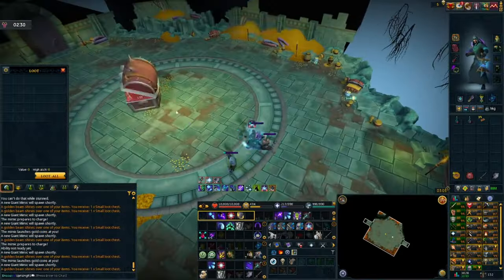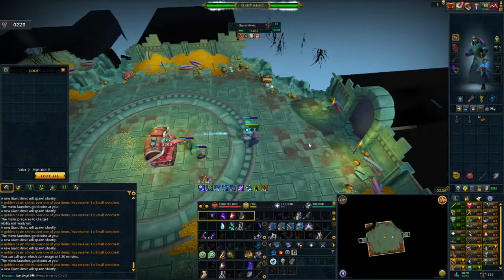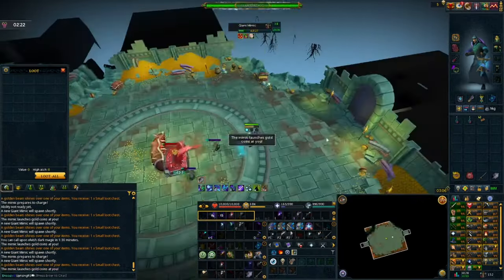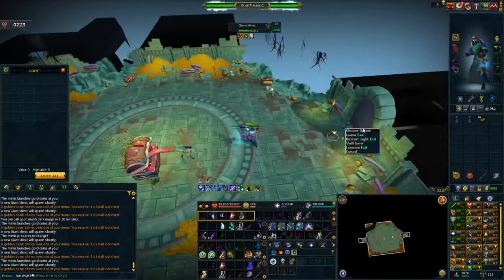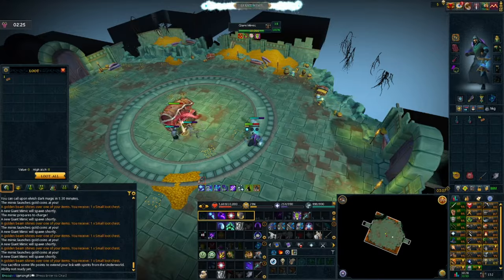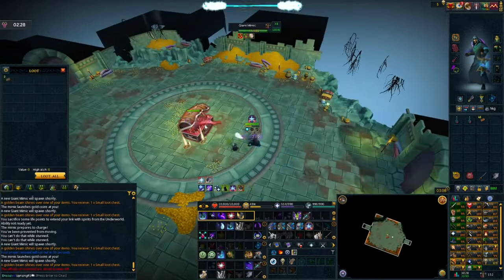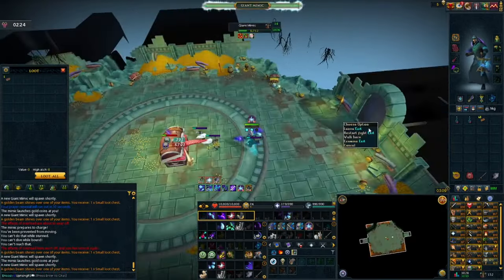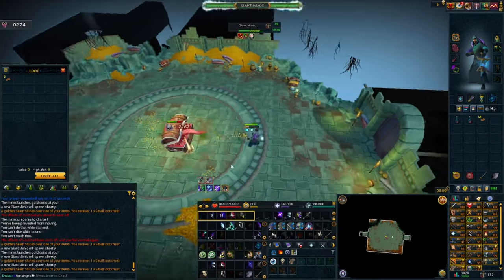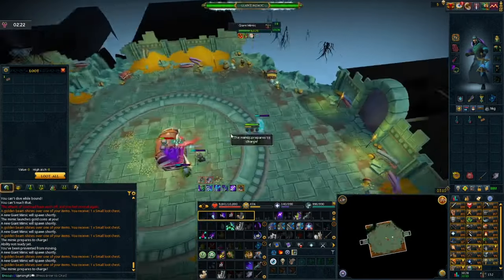As for the fight itself, we're going to be paying attention to three major mechanics the Giant Mimic does. The first mechanic is called Charge. You'll be notified when the Giant Mimic is going to charge at you when it says 'the Mimic prepares to charge.' You'll also see four green arrows pointing at your character on the ground. Simply move out of the way, because if you get hit you also get stunned, which is annoying even though it's only a few-second fight.